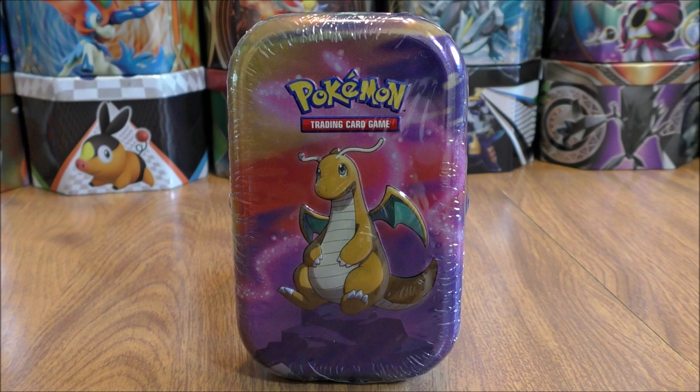This brand new Mini Tin I did purchase as a set of five from eBay for $49.99. Inside the Mini Tin you get two older booster packs, a Pokemon coin, and then a special art card.